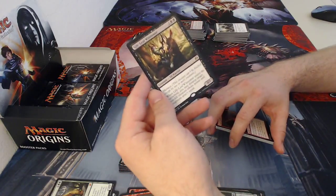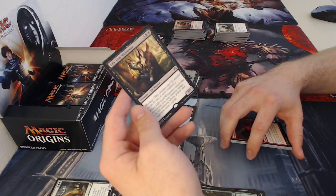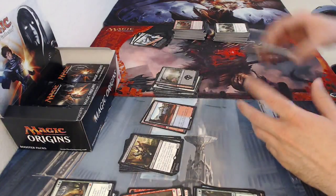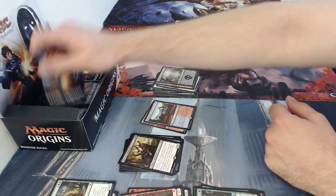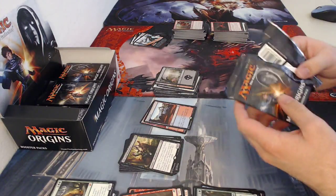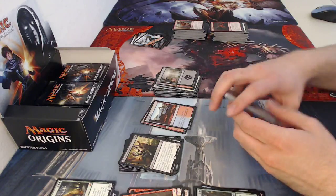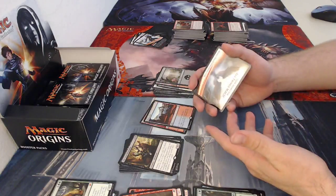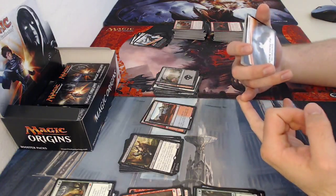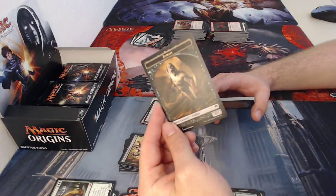My rare is a five-drop four three Gilt-Leaf Winnower, an elf warrior with menace. When it enters the battlefield, you may destroy target non-elf creature whose power and toughness aren't equal. Really good card — if you can bounce it, flicker it, return it to your hand, you just abuse that thing endlessly, destroying all creatures that don't have equal power and toughness. It's specific — non-elf and power and toughness can't be equal — but it's still really good.